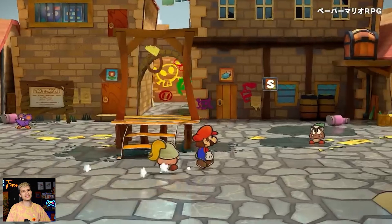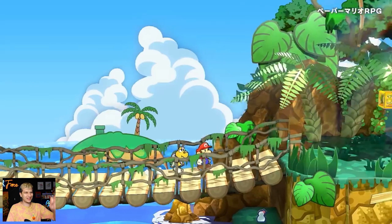That jungle environment looks luscious. The boo house looks fantastic — this looks very crisp. I hope that it looks this crisp when we play it. It looks like maybe the cloud has a little bit of jaggy to it. That's one thing I've noticed sometimes about Switch games: they'll look pretty clean in the trailers, and then you play them and it's like, oh, it's maybe not as clean. That happened to me with Princess Peach.